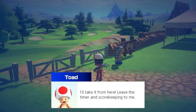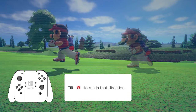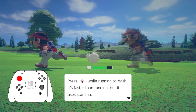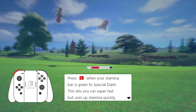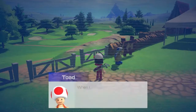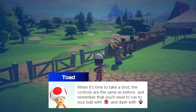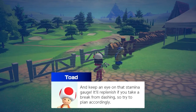I'll take it from here. In this practice round, you'll be running all over the course. Tilt the left stick to run. Press A to jump. Press B while running to dash — it's faster than running but uses stamina. You can also push opponents out of the way while dashing. Press L when your stamina bar is green to special dash — this lets you run super fast but uses stamina quickly. If you run into an opponent while special dashing, you can knock them off balance. Shot controls are the same as before. Keep an eye on that stamina gauge — it'll replenish if you take a break from dashing.